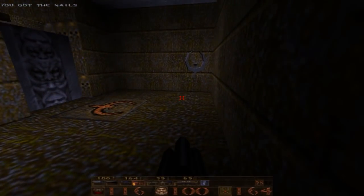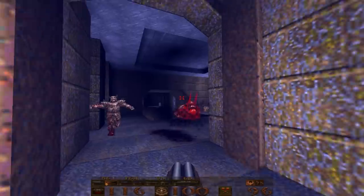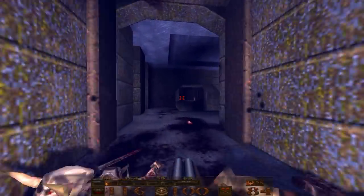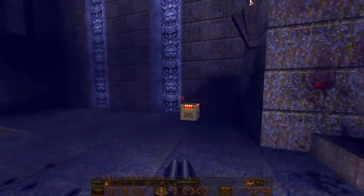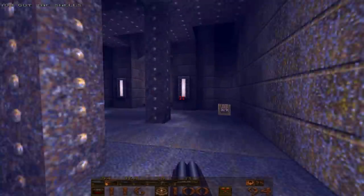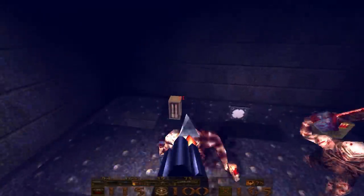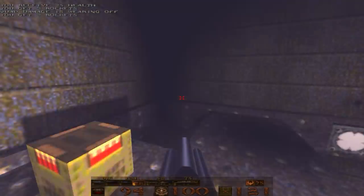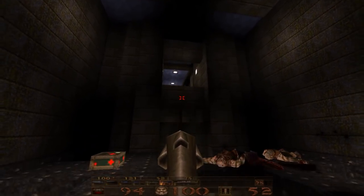So we go through here, step on that, and with our double barrel out we'll grab that quad damage and go through the silver Rune Key door. We've got a whole bunch of Death Knights and a Fiend that we'll just take out like so. Two more Death Knights. What I want to do real quick is head up here and shoot the symbol on the ceiling again for secret number two out of two. Take out these Ogres — I wanted to make sure I got in here before the quad damage wore off.